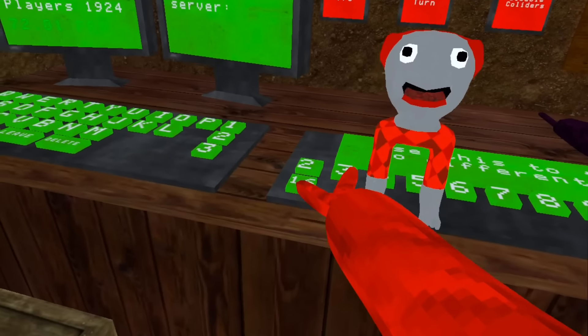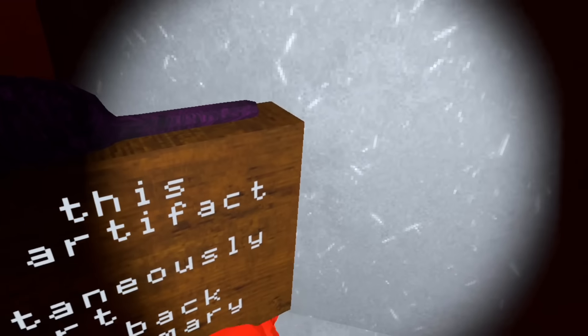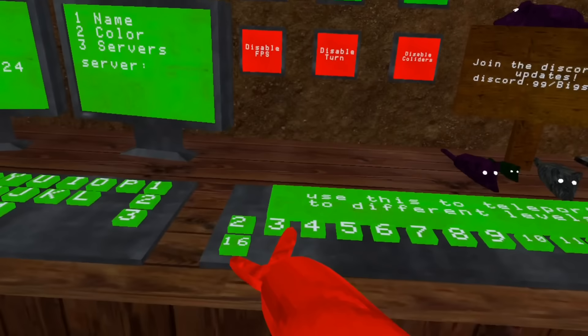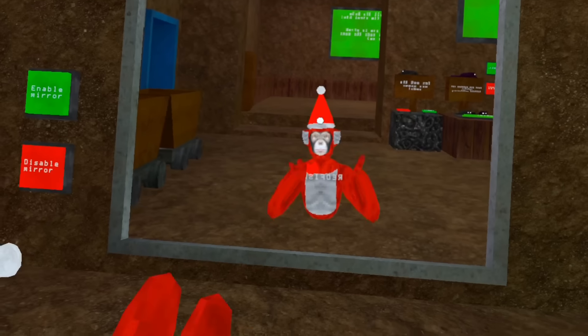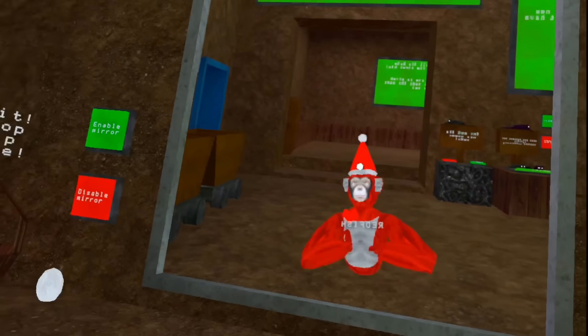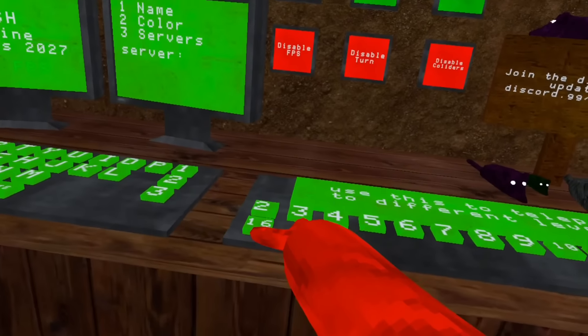For level three you do the same thing but be more careful because this one doesn't have a little platform outside of the map — it's literally just nothing there. You should always be careful glitching outside of the map because you don't want to fall. Okay, so you can see we're outside of level three; there's not really much to do out here but it's still pretty cool just being outside.